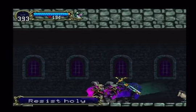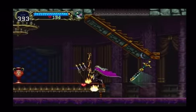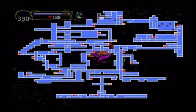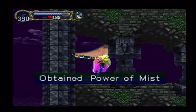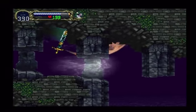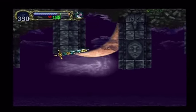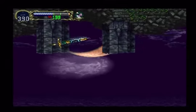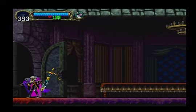Fly around until you get to about this position right here — for the power of mist. Very useful, because now you can stay as mist indefinitely. It doesn't phase in and out real quick, so now we can just fly through things untouched. It does really eat up a lot of MP to do it though. Back here again, now that I've mapped everything out.